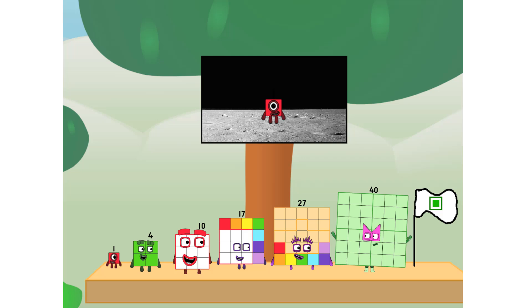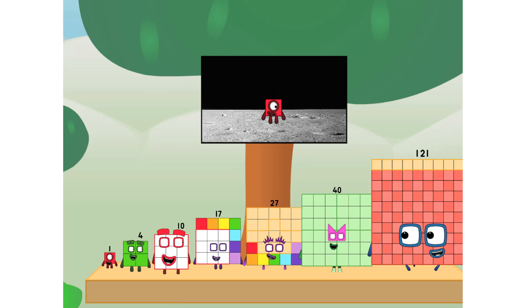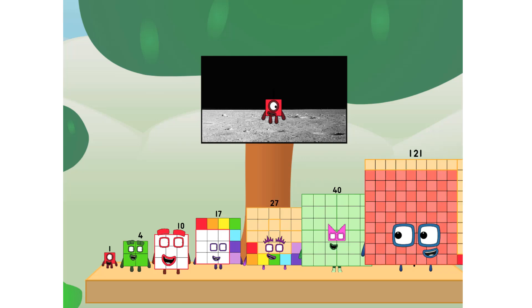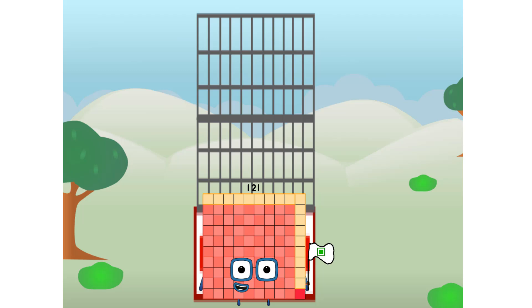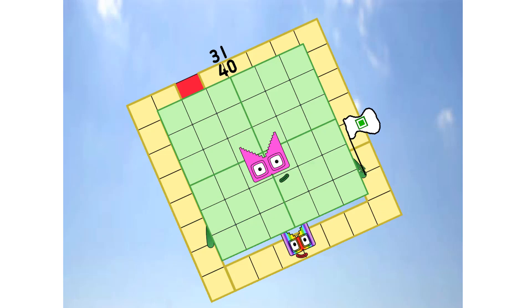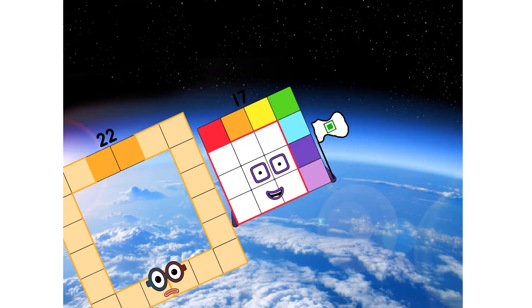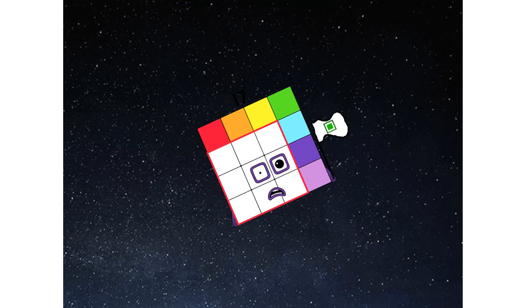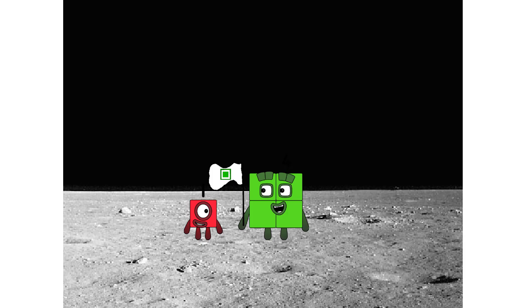We did it! The only thing left now is to plant the square club flag. Number one, we have a problem — I forgot the flag. Don't worry little one, I'll take care of this. Number one, I promise — no rockets. Square power only. Achoo! Achoo! Achoo! Hello — looking for this?